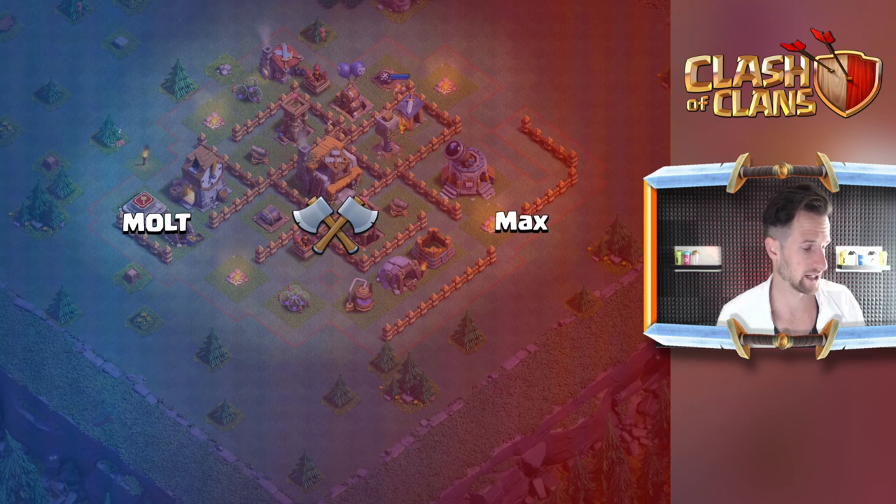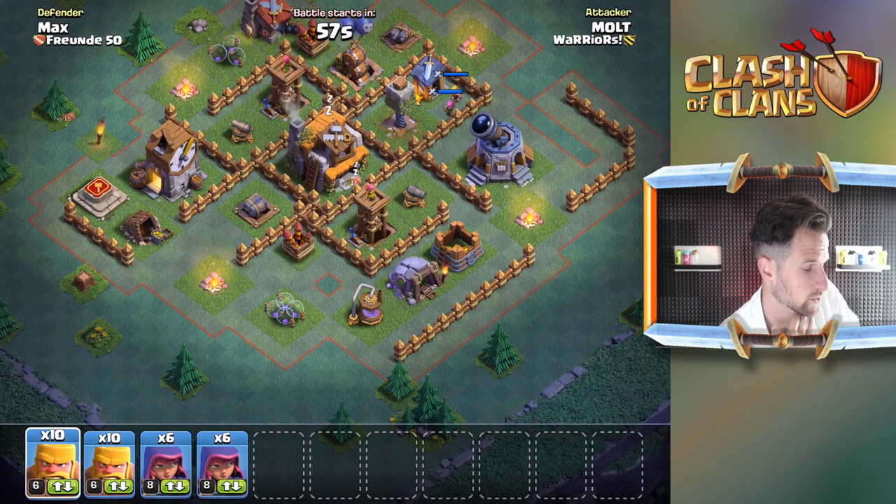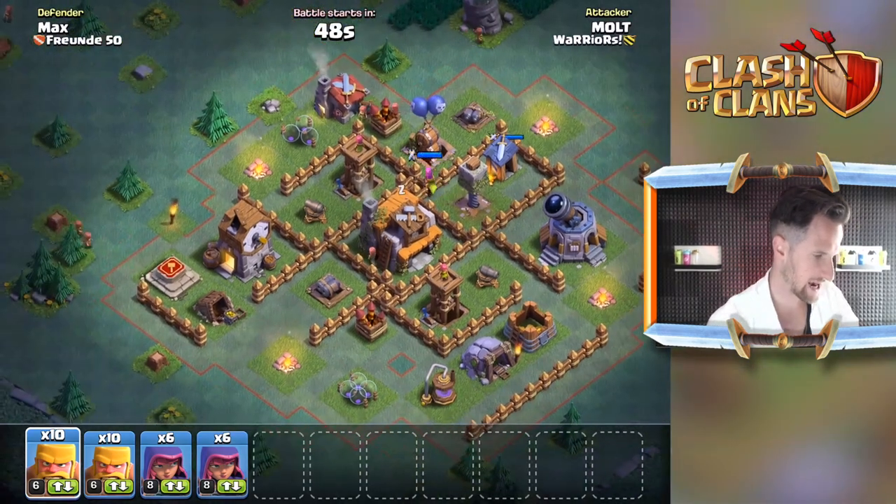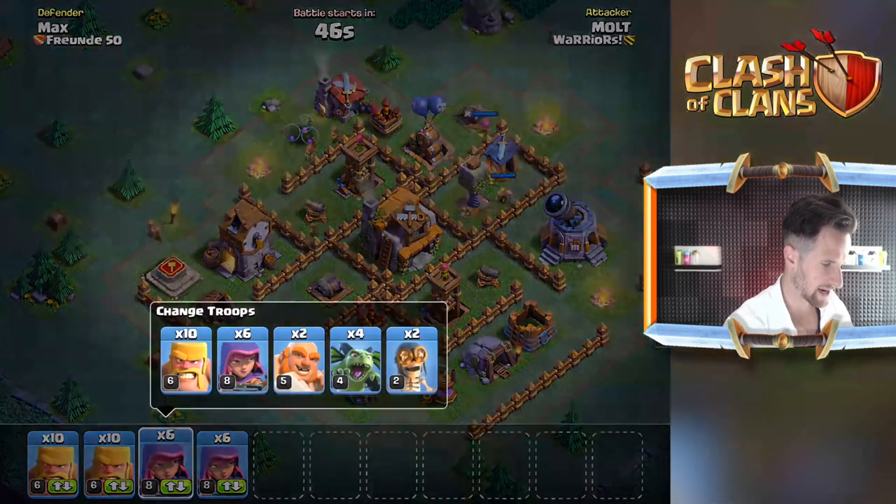Let's go ahead and find ourselves an attack here. Obviously since we're using barbarians, we've got to be a little bit careful of the crusher - that's gonna be the biggest thing for us to be careful of. But I think we should be able to take out a good bit of the stuff around here.